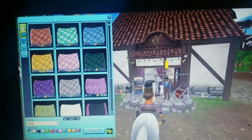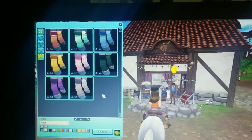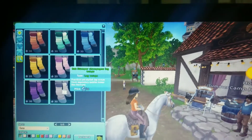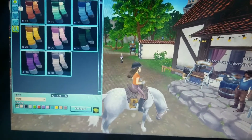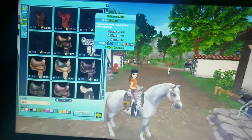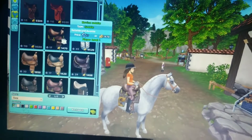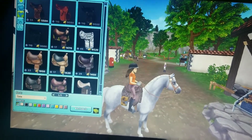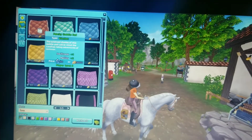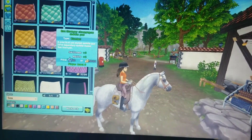I like all these saddles and bridles and leg wraps. You need to have star coins to get them. I also like this saddle very much but I'm not gonna get it now. I really like this one and it's so cheap. I don't get why the saddle pads are so expensive — I like all of them. This one over here is my most favorite, I love it so much.